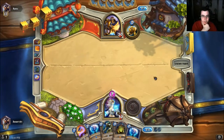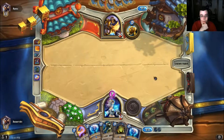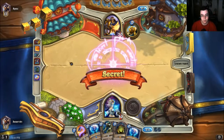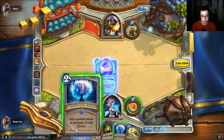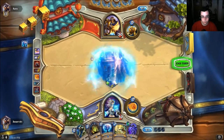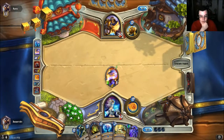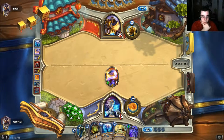I'm pretty sure that's the right play — if he plays Muster that's a direct counter, which is fantastic. I'd be really happy if that happened. Oh, rip Muster. Oh well, okay — that's basically a free Yeti. I wasn't expecting that.